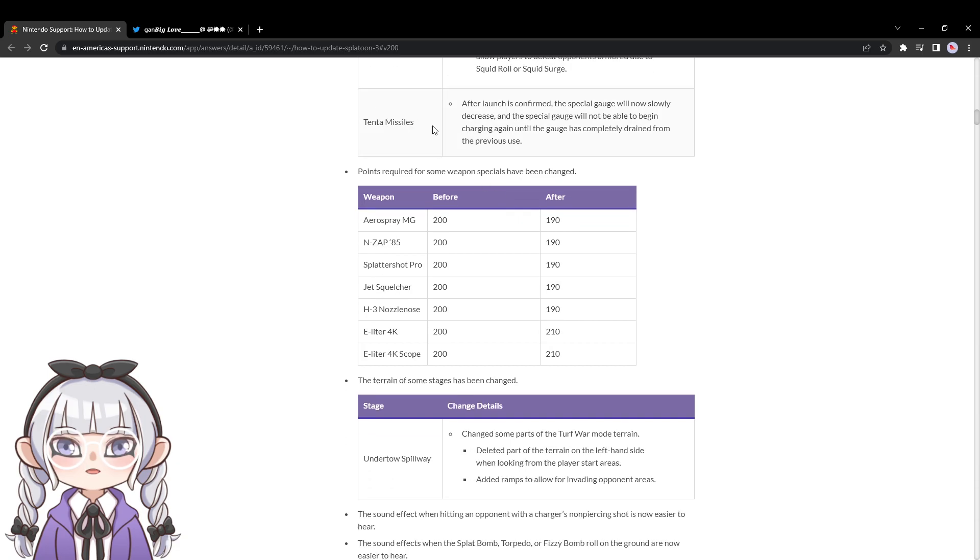This is my favorite change of the patch, bar none — I've been complaining about this for years. Tenta Missiles: after the launch is confirmed, the special gauge will not slowly decrease, and the special gauge will not be able to begin charging until the gauge has been completely drained from previous use. This is the thing I've clamored about for probably three years on stream, where I said by design, missiles should not let you charge another set until the first set has landed. This is essentially what that is, and I think that's excellent. Just even though there's not many missile weapons, I think that just makes the game more fun — having to fight that many missiles was awful.